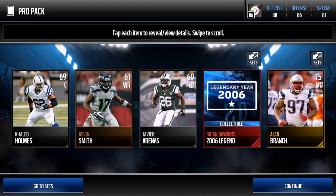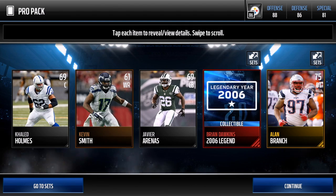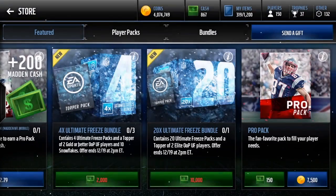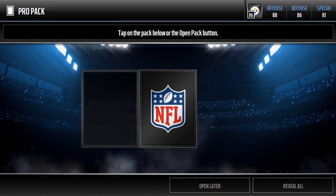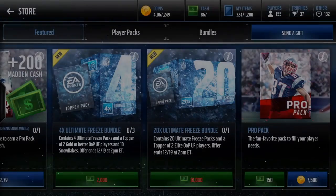We get a 2006 Brian Dawkins collectible — that doesn't go for a lot anymore, but it's decent coins, makes back the pack cost. It's been a pretty dry pack opening so far. Ten more packs until we reach the 300k mark, but once we pull anything good I'll let you guys know.